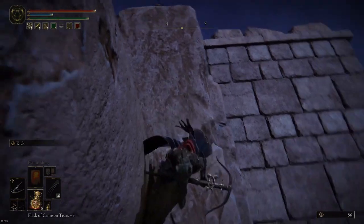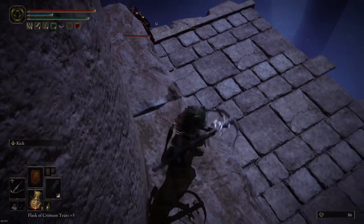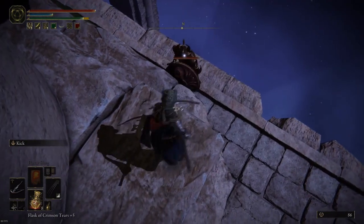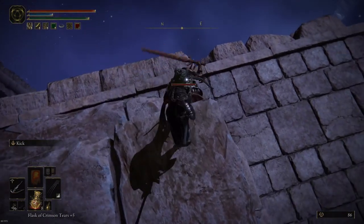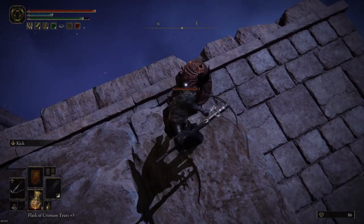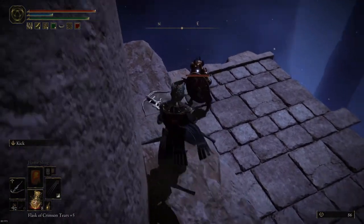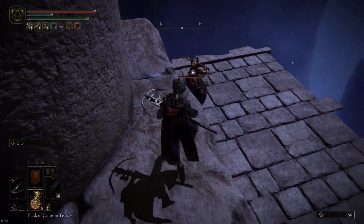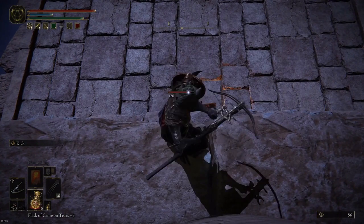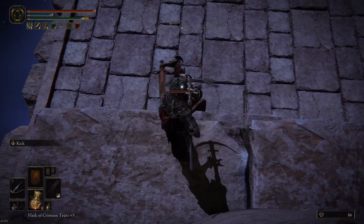Wait for him to come. Once he's here, we start shooting him. Hopefully he's coming more into the middle — yeah, that's good, that's perfect. Right here, you shoot him every time when he's not blocking, preferably. But 100 arrows should be more than enough.